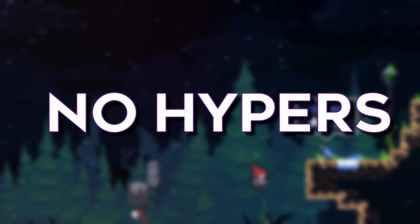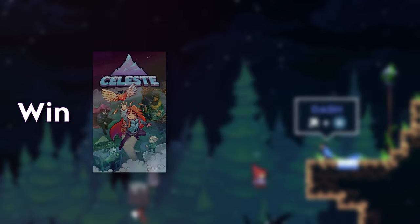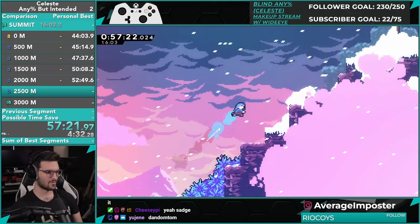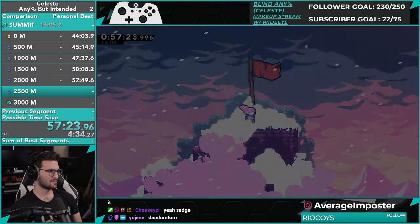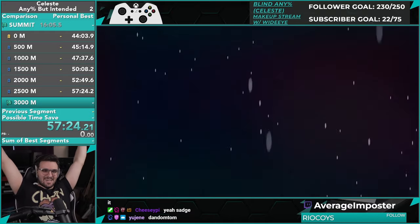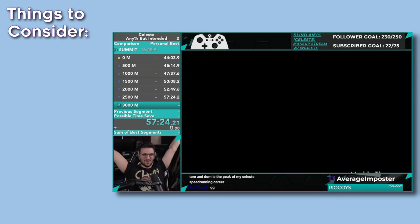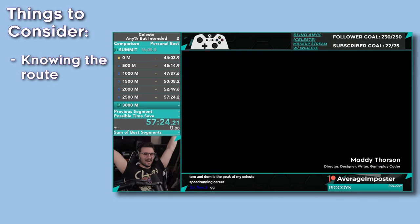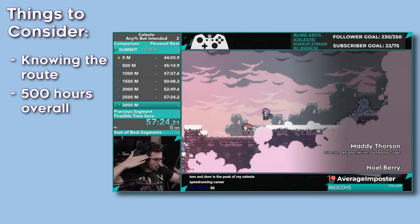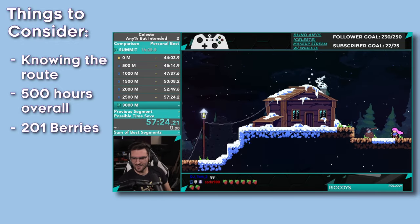So no supers, no hypers, no wall bounces, nothing. The goal was to beat the game in less than an hour. How did it go? Actually, pretty well. I was able to beat the game in 57 minutes and 24 seconds, well within sub-hour. But I wish I could tell you it was that easy. While I may have done it without any additional mechanics, I made up for that handicap with experience in the route — a lot of experience. Not just experience with speedrunning, but also beating every single side of every chapter deathless, except for Farewell.